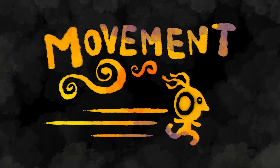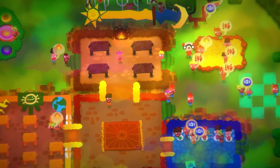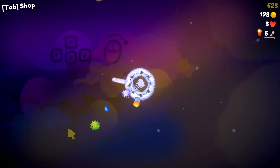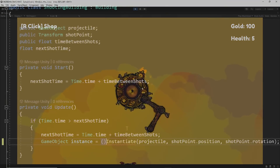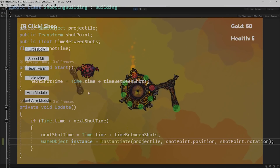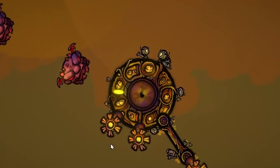The first thing I worked on was movement. It's such an insanely important aspect of many game experiences, and the one we had in place just felt way too floaty and unresponsive. So I rewrote some C# code, added separate variables for move and turn speed, and now we have something that feels a lot better.